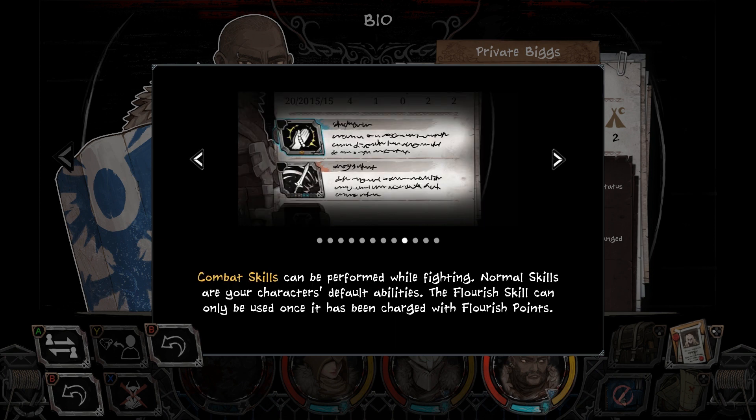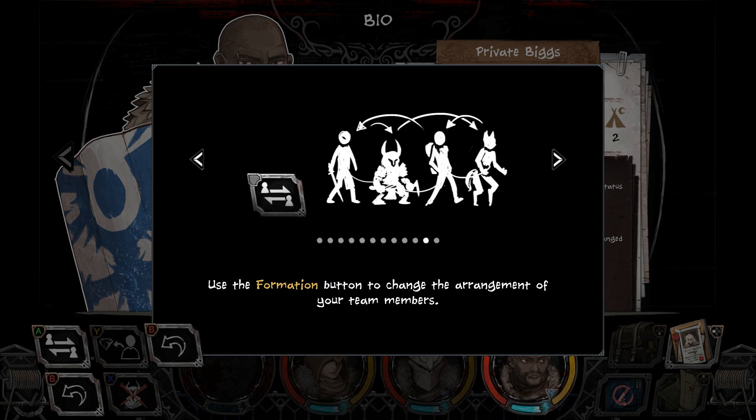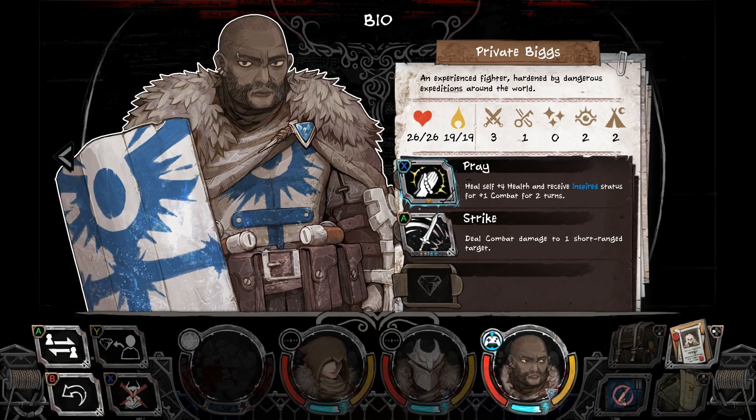Left or right to toggle between the characters on your team. Heart icon indicates health. Flame is vigor. Sword is combat — indicates combat and represents the character's prowess in fighting. Slight. Merchantry or mercantile — represents the character's ability to negotiate with merchants. Awareness is an individual's ability to spot traps; party's success is determined by the ally with the highest rating. Intent indicates overwatch and represents the character's ability to care for the party while camping. Combat skills can be performed while fighting. Normal skills are your character's default abilities. Flourish skill can only be used once it's been charged with flourish points. The section displays your party's equipment — you can check the value and benefit. Use the formation button to change the arrangement of your team members.